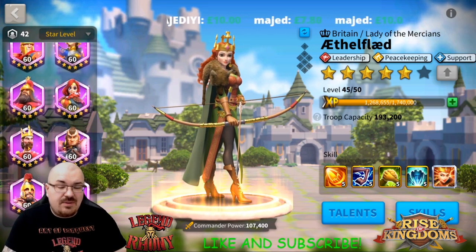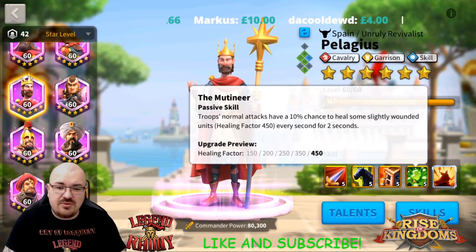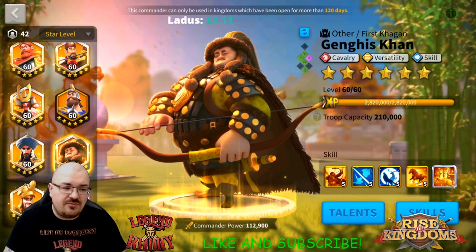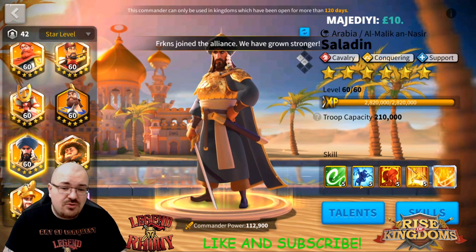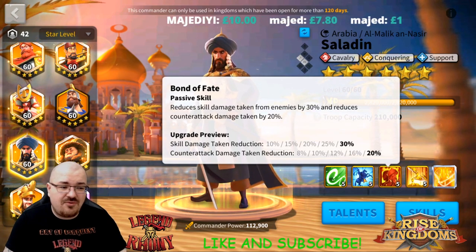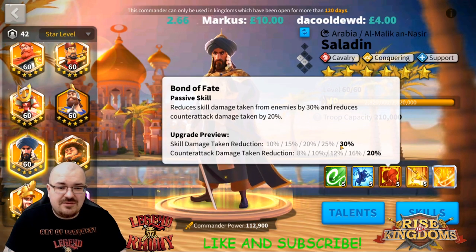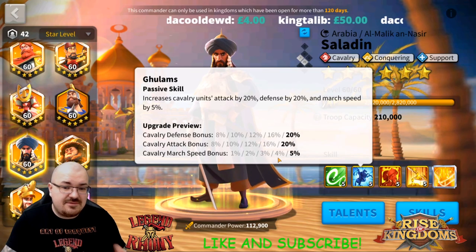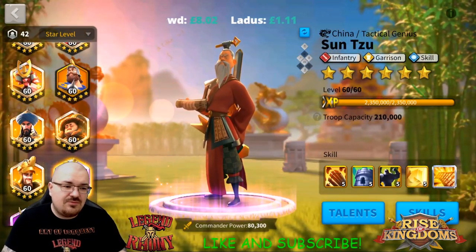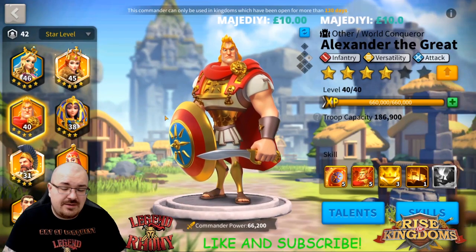Another build of mine is Pelagius with Double C — both have rage restoration, healing, and attack and defense for cavalry, so great synergy. Genghis primary with Saladin secondary is also one of my builds: Genghis has no defensive options, so he needs Saladin for skill damage reduction, counter-attack reduction, and defense for the cavalry to make the march tankier. My Minamoto right now is paired with Sansu temporarily until I get Takeda. My original plan was to max out Alexander and pair him with Minamoto.